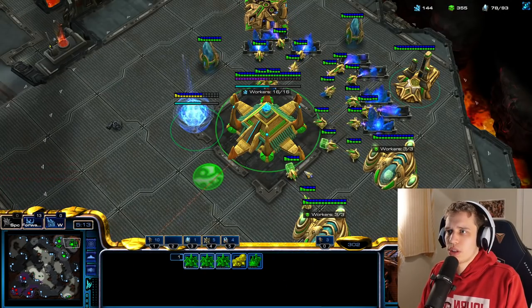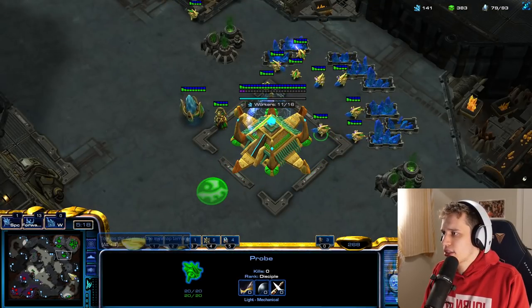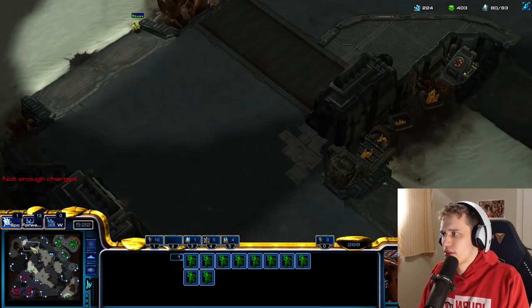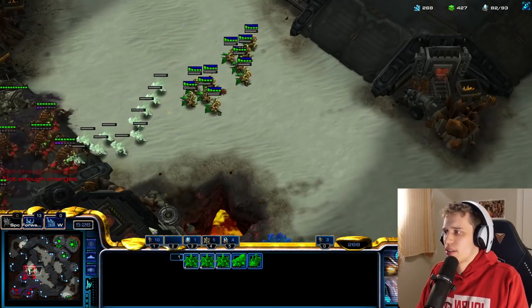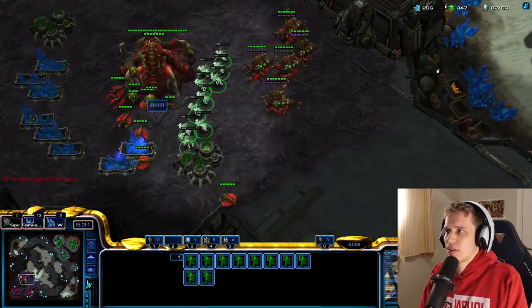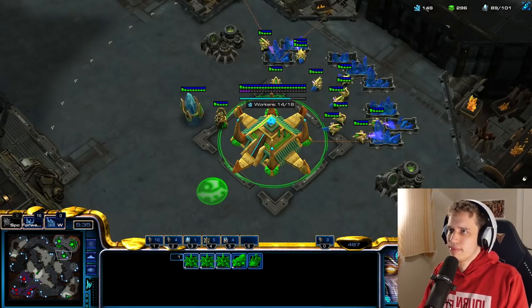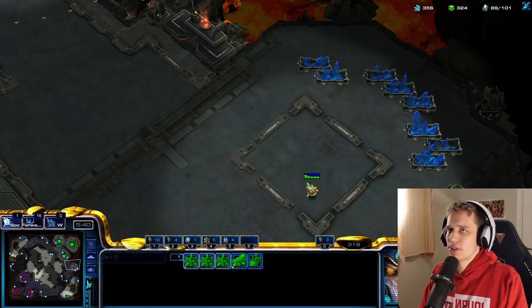Start warping some units in different locations. We might get a very fast forward base with this. We're going to stay on maybe just two gas. This is a build order. Let's see if he's getting roaches or not — does not quite seem to be the case. That's interesting.